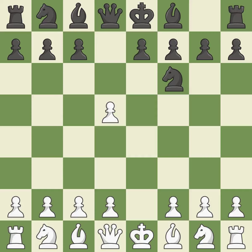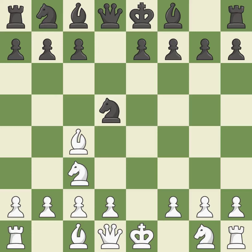NF6 develops the knight with the idea of recapturing the d5 pawn with the knight instead of the queen. Nc3 controls the e4 square and advances the knight toward the center. Nxd5 captures the pawn on d5 and attacks the knight on c3. Bc4 develops the bishop to an active diagonal where it attacks the knight on d5. This develops a knight from its starting square, activating it — the final book action.